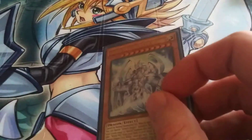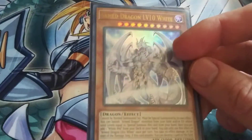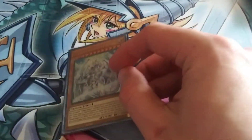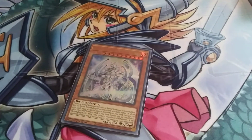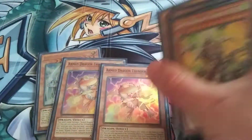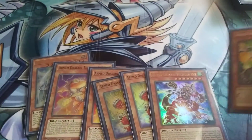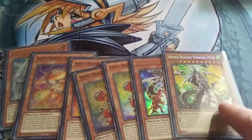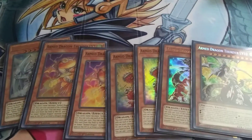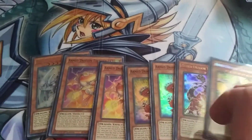For monsters, we have a copy of Arm Dragon Level 10 White — this one will let you pull the White Veil. And then we have Arm Dragon Thunder Level 2, Level 3s, two Level 5s, one Arm Dragon Thunder Level 7, and one Arm Dragon Thunder Level 10. I'm running 2, 2, 1, and 1 — this is what's been working for me with playtesting hands.